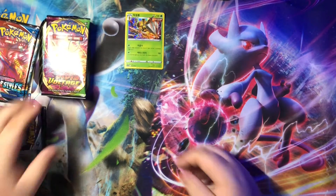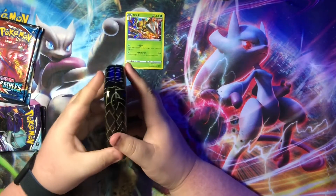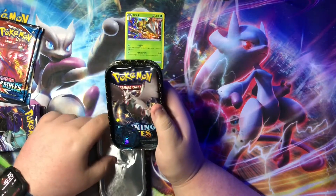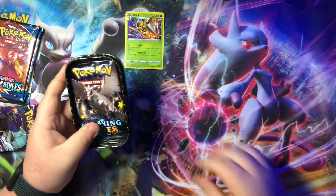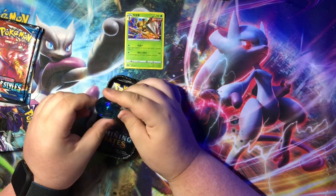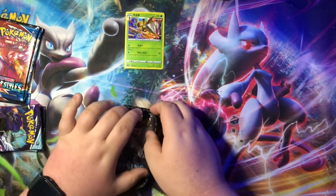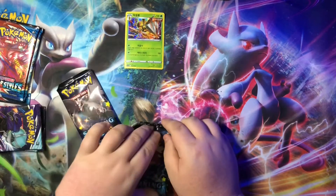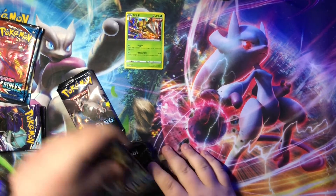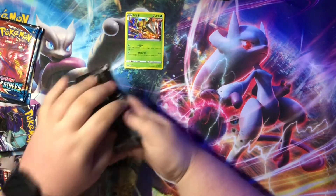Okay guys, now we're getting into English. Let's start out with Shining Fates tin. See if we can get anything out of here. We got a Blastoise coin — I think that was different than the last one. Hopefully we get something out of here because last time we opened the tin I didn't get anything.